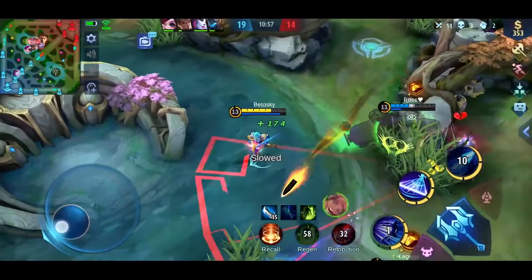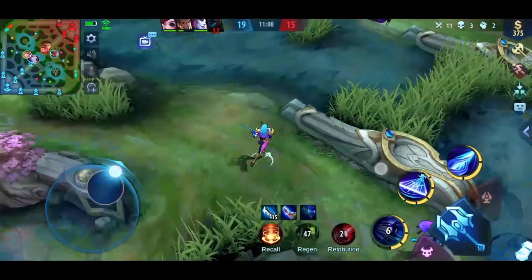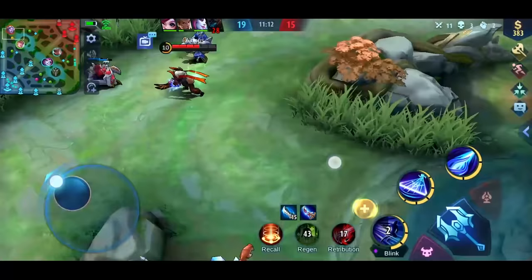Time the second skill perfectly to dodge skills such as Lolita's ultimate. That's too many of them, and my skills are on cooldown — not worth trying to save him. You gotta learn which fights are worth fighting and which ones you should just completely ignore.